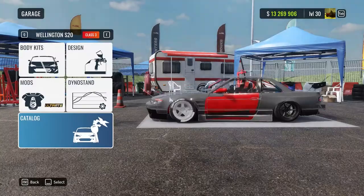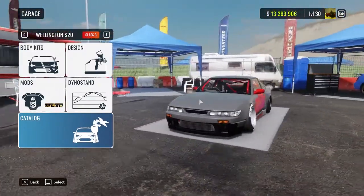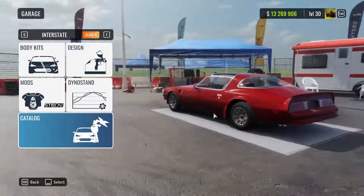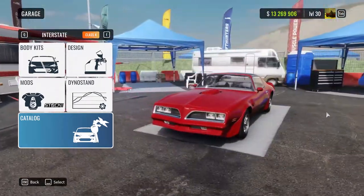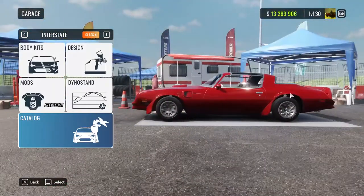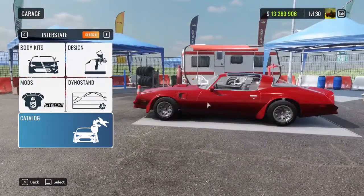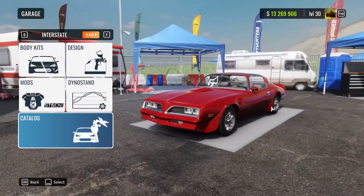Next up we have the updated model for the Denise and Silvia. After that, here is the Interstate, also known as the Pontiac Thunderbird or Firebird — one or the other. It's pretty nice. I remember this car being in CarX already for a pretty long time but they removed it. But it's back, and it's back with better quality.